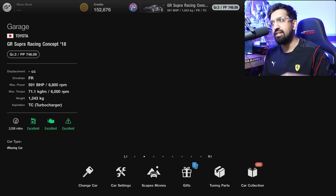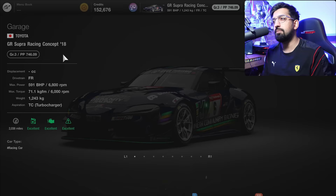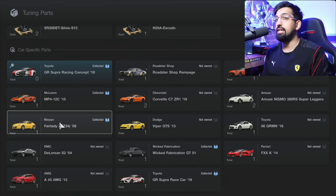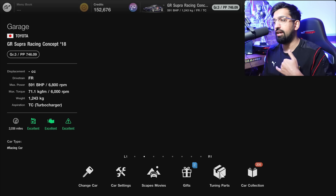You get gifts which expire — one's going to expire in two days, so if you don't use them they do expire and loads of mine have because I keep forgetting to redeem them. Here you have your tuning parts, a part of the game massively expanded since launch. One of the big features of every update is normally additional engine swaps. Occasionally there are glitches — on this channel we've done videos when there's a big glitch and you can get unlimited engine swaps.